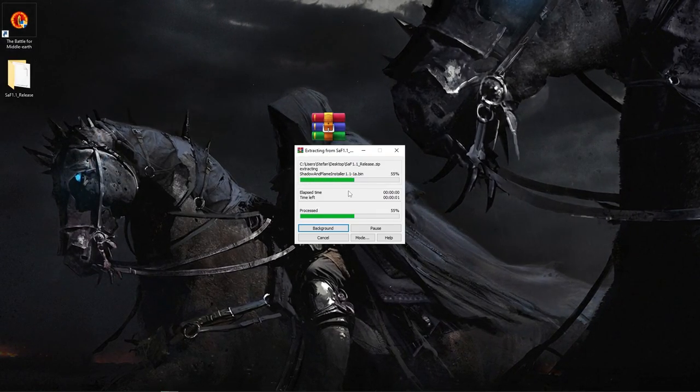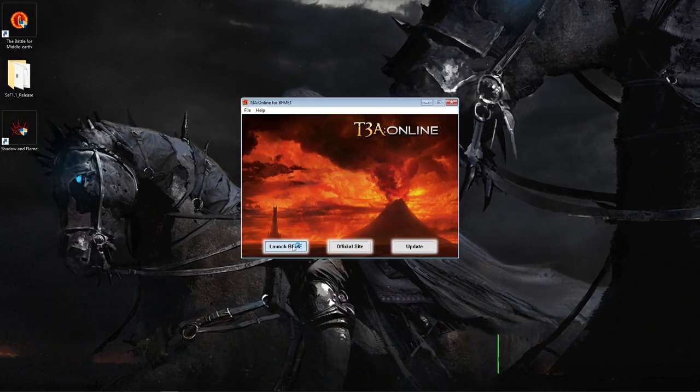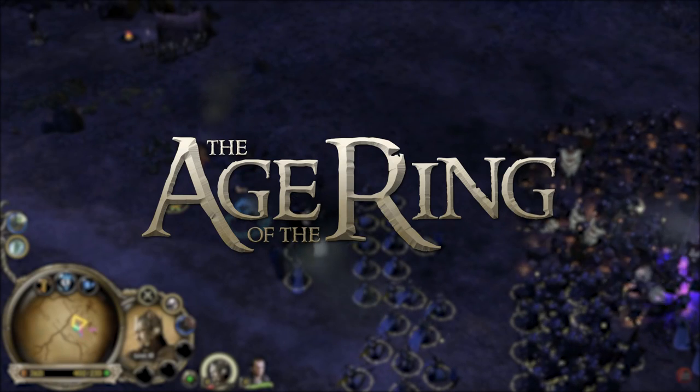Shadow and Flame also features an improved campaign for both evil and good, as well as reworked factions with brand new units and heroes. Simply click on the link in the description, download the file, start the installation by double-clicking on the EXE file and start the game.